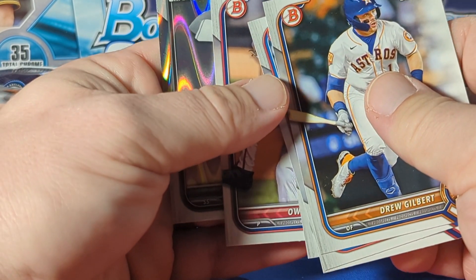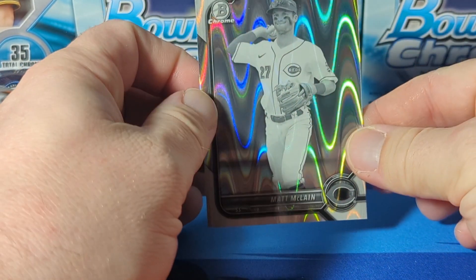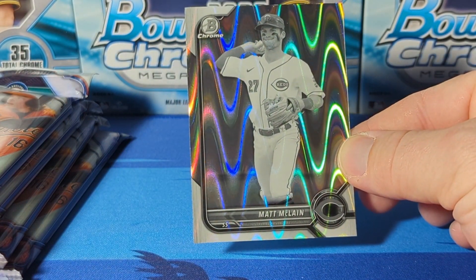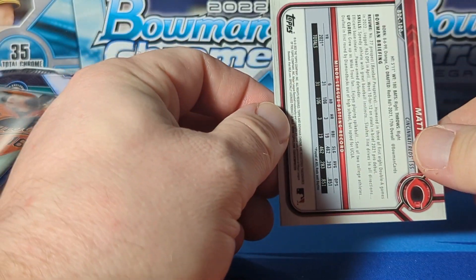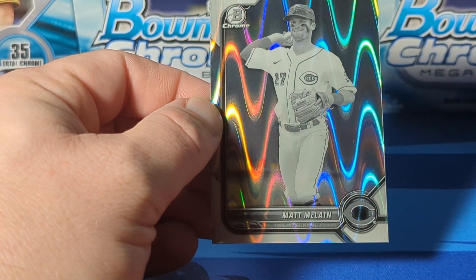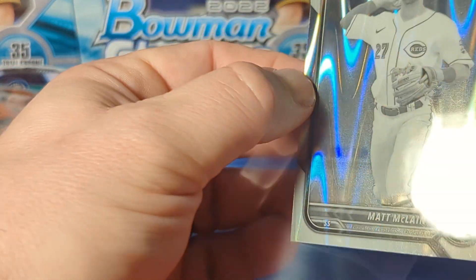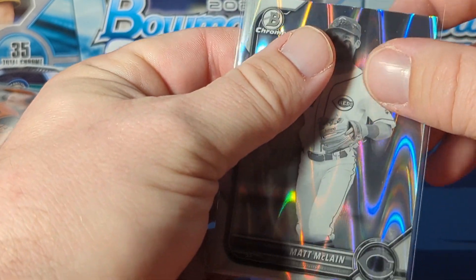Drew Gilbert first - it's nice. Journey into Cox, Jonathan Cannon, Murphy first. And here's our first ray wave black and white - that is Matt McClain. Cool. I probably like the ray wave look better than I do the black and white mini diamonds that are in the light hobbies for Bowman Chrome - that's my personal thing.